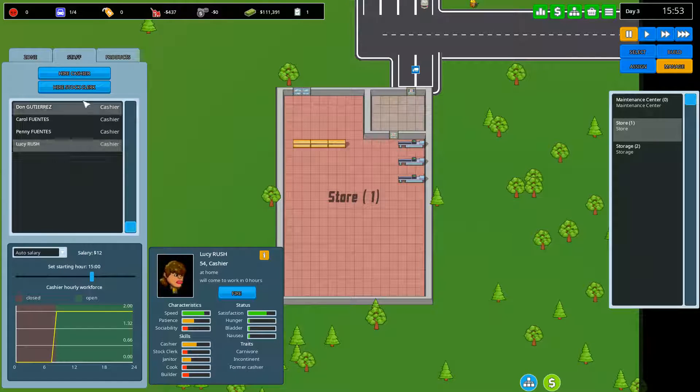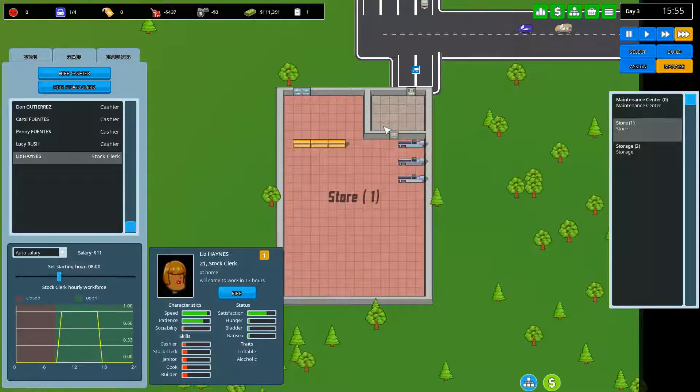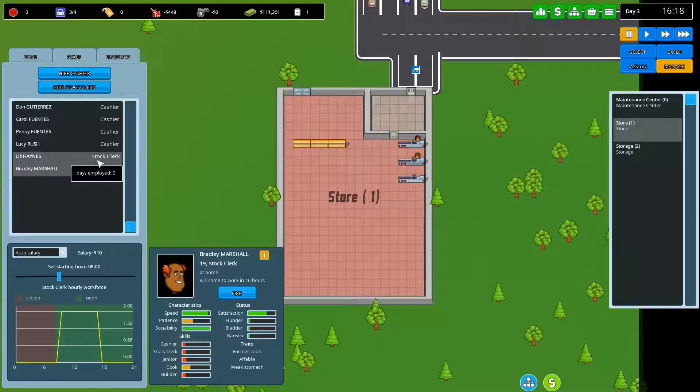Now we'll hire two stock clerks — one for the morning shift and one for the afternoon shift. Stock clerks don't really need to be very sociable, so as long as we get speed and patience up that's fine. One starts at seven and one starts at three. Fantastic.